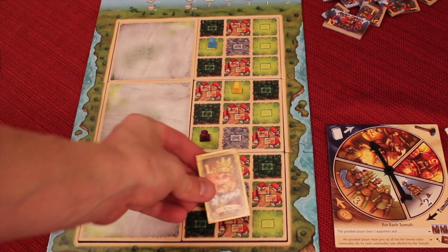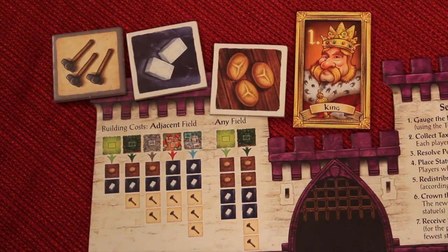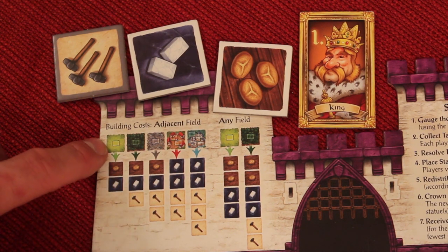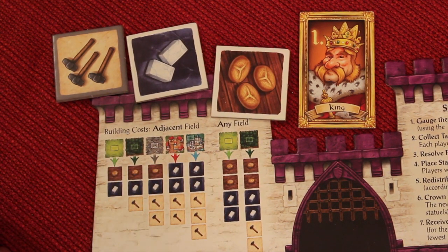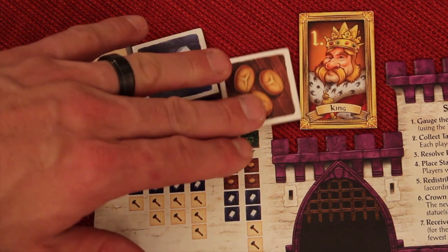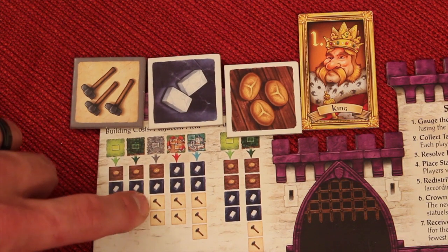Next, we'll be placing statues in rank order — king, one, two, three, and four going in that order. Each person gets to place one statue if they can. Normally you can only place adjacent to where you already have at least one statue. Since placements go in order from king down, I will go first. There are different places you can build, each showing how much it costs. If you wanted to build in any pasture or forest not adjacent to you, it costs twice as much. For example, the pasture is one bread and one marble — non-adjacent costs two of each. Let's say we want to build in the mountain: one bread, two tools, and a stone.